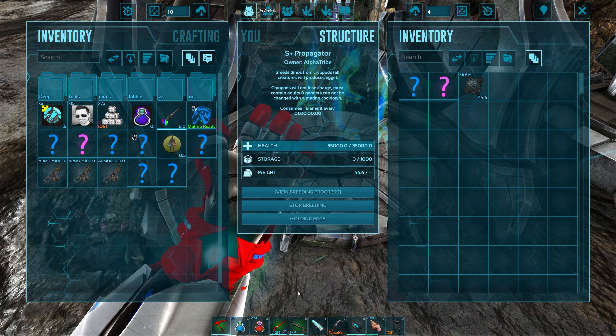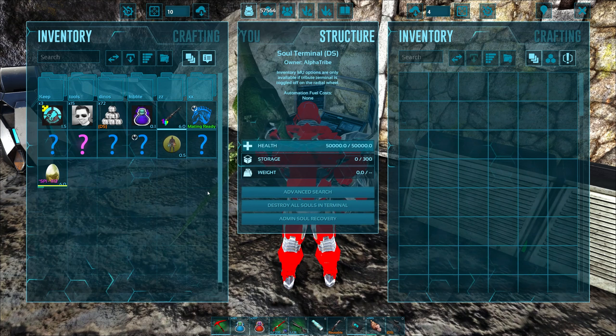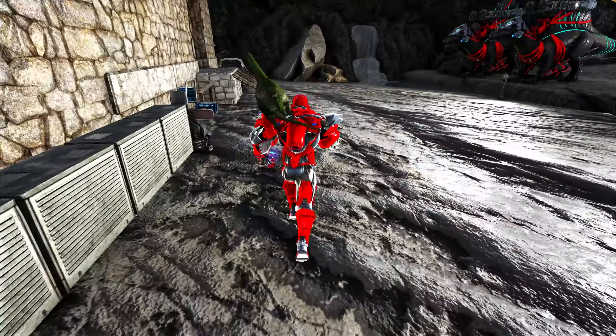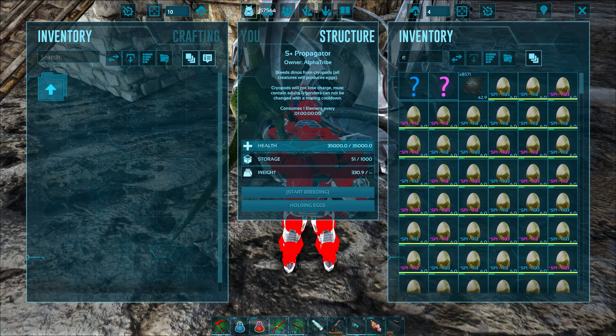Prepare dinos for breeding — start breeding. Let's see what we get. Holy crap, that took a while — but we finally got it. Look at that: 226! Moving up in the world. Got maybe two more times I want to do it. 46 is probably a good enough number — 56 would be too high.